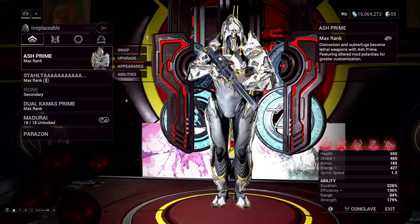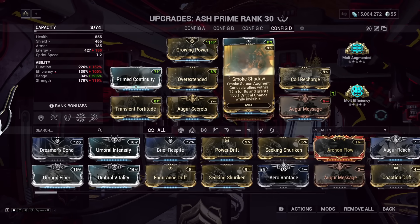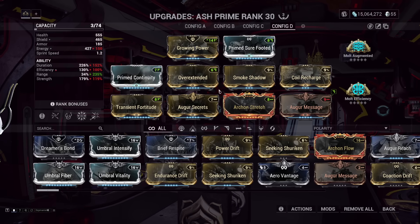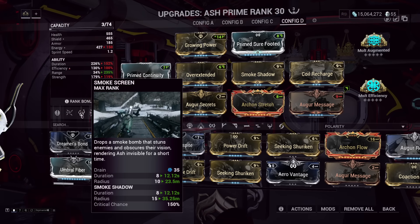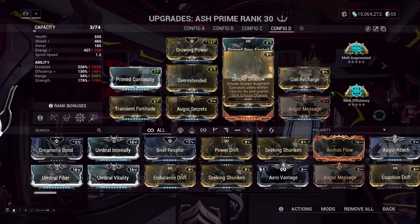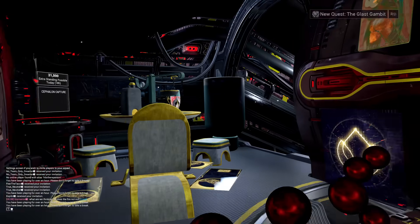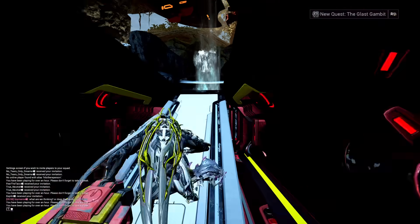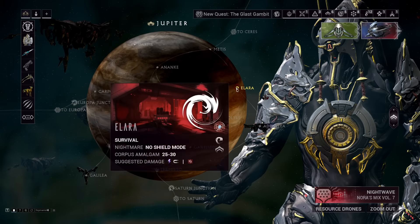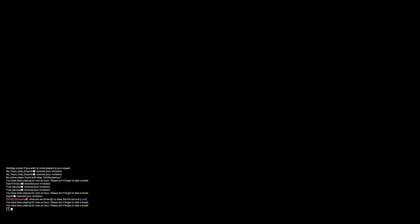The next frame that was surprisingly good was Ash. The reason Ash works is Smoke Shadow: it gives a flat 150 critical chance and also grants invisibility to you and your allies. So you abuse Smoke Shadow and Call Horizon together, getting a flat crit chance buff that doesn't scale with strength whatsoever. Call Horizon then absolutely melts everything in the same fashion. Zenurrik was picked here since it's easier to manage energy once you're started.